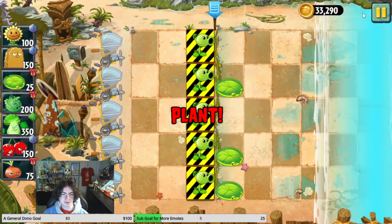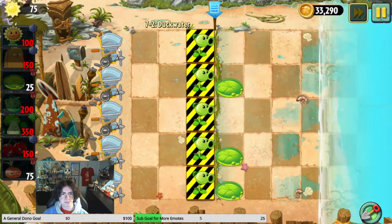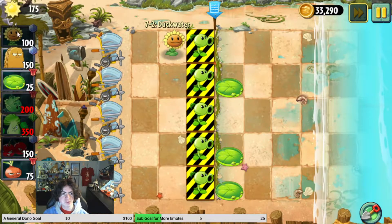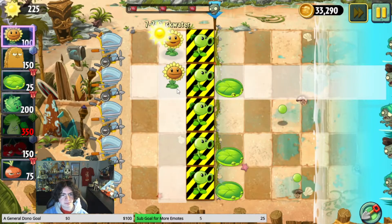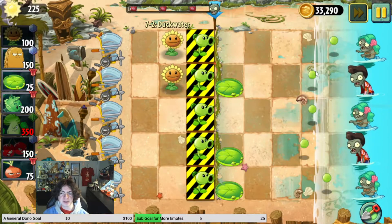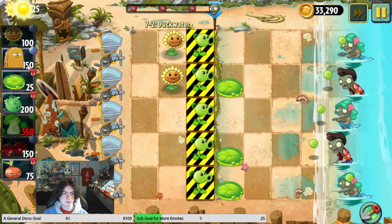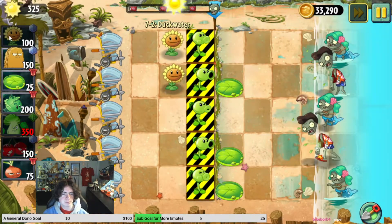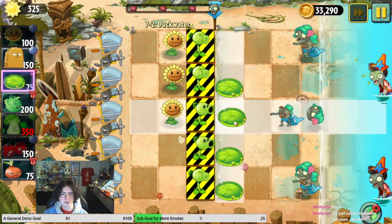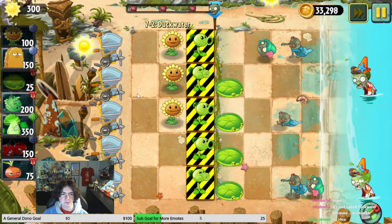We have Peashooters there, it's fine. Duck water - is there a particular reason why it's called that? Is it because the Imps are too small to get hit by Peashooters? That's the gimmick - because they're ducking in the water.